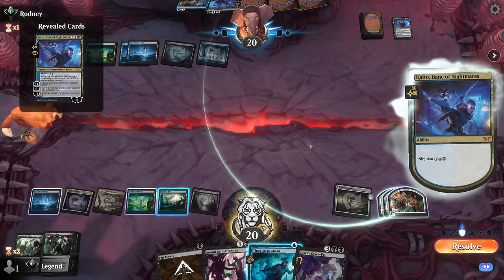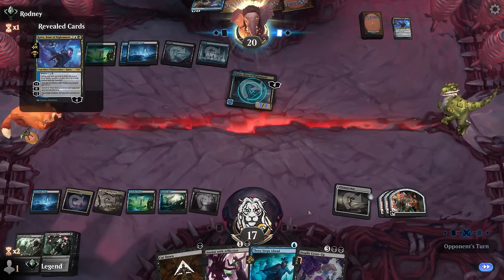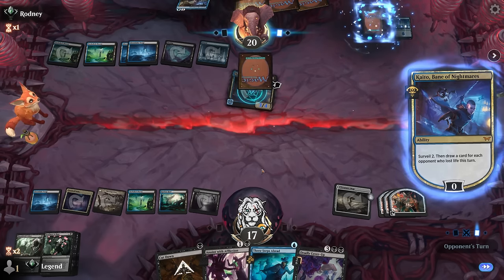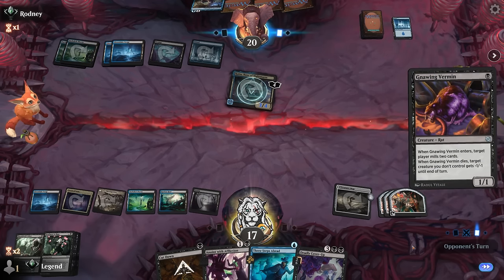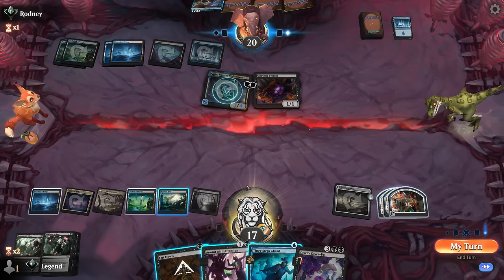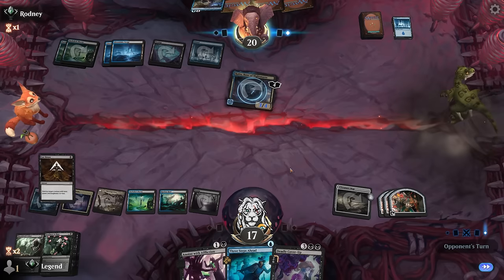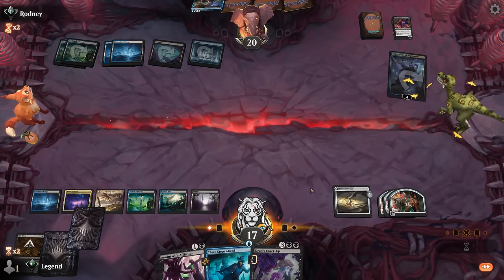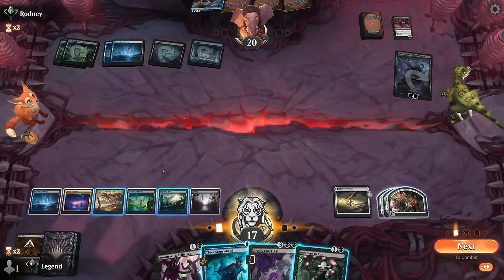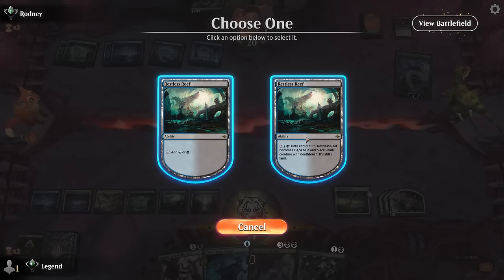Opponent's got another Kaito — can't counter Ninjutsu. I'll see if they keep up answers for Restless Reef, although we can attack with Three Steps Ahead as backup. Non-Vermin — we can take that out. They're still going to mill themselves even though we kept the card on top, since there's a rat with threshold that can potentially return from the graveyard. We'll take our draw step, attack with Restless Reef — if they try to take it out I can counter. Maybe a little short of using more than one mode, but dealing with Kaito seems important.